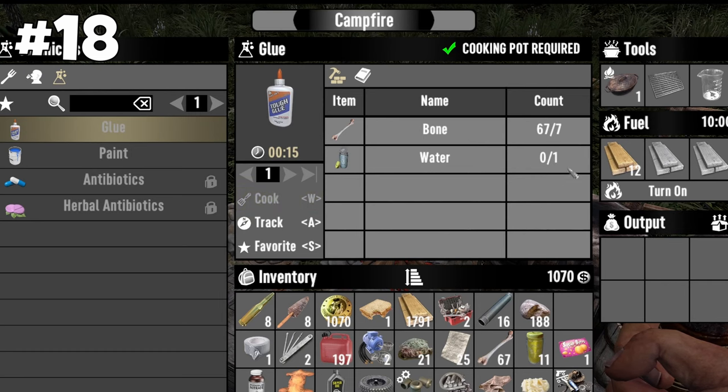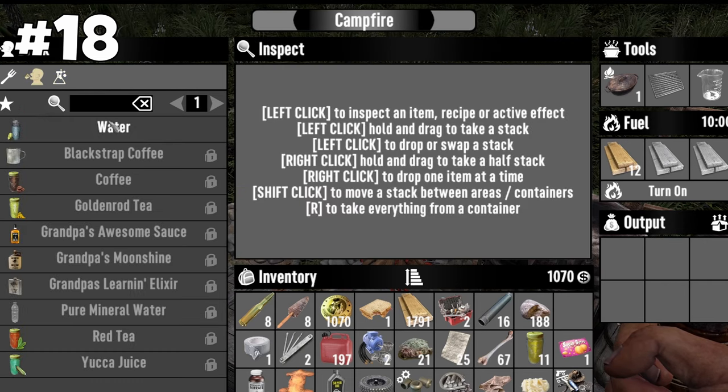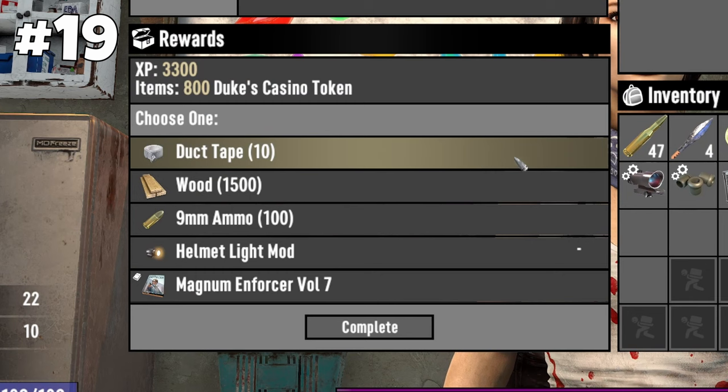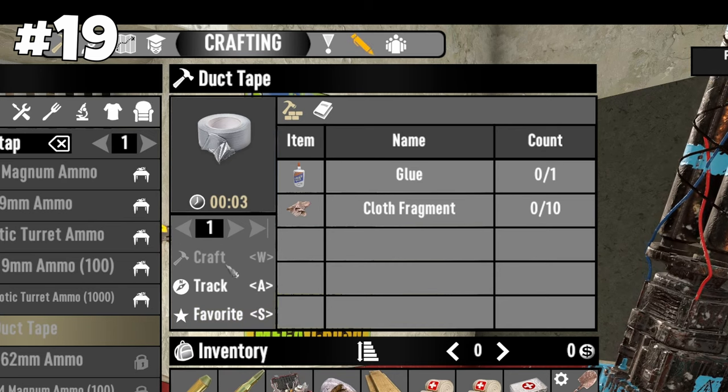Glue can be crafted from water and bones once you place a cooking pot on the campfire, or later on in the chemistry station, which is even cheaper. Duct tape is a common quest reward for Tier 1 and 2 quests, or you can craft it from glue.